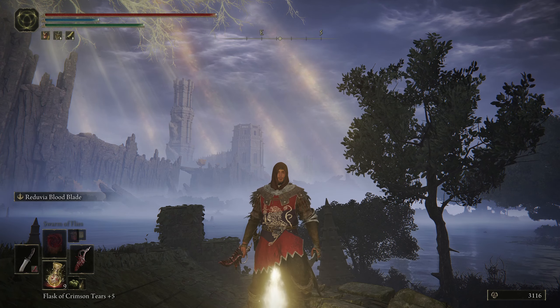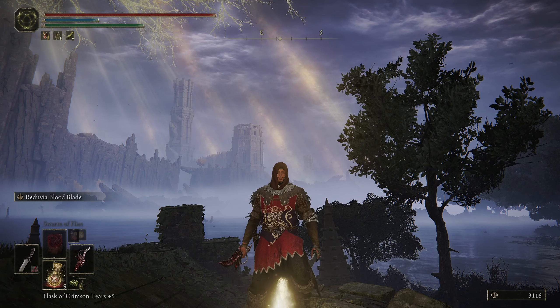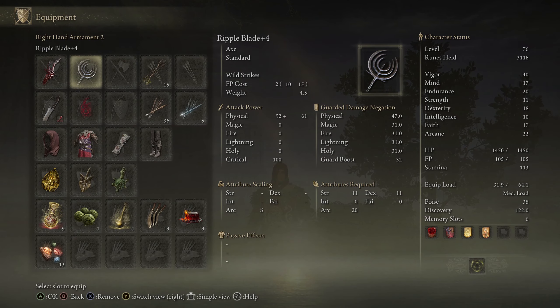Welcome everybody, Aesop Grim here. This is an addendum to my episode 13. I am trying to upgrade the Ripple Blade — I went and got the level I needed, so I have 11 strength now, but I'm roadblocked because I don't have enough Smithing Stone Twos.